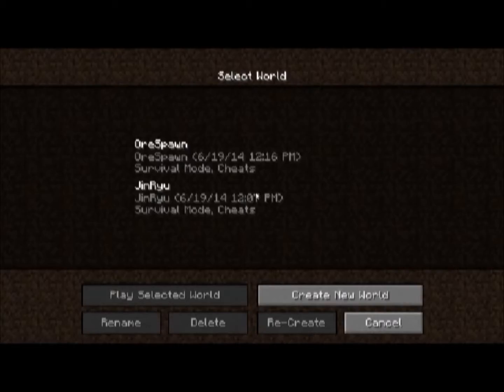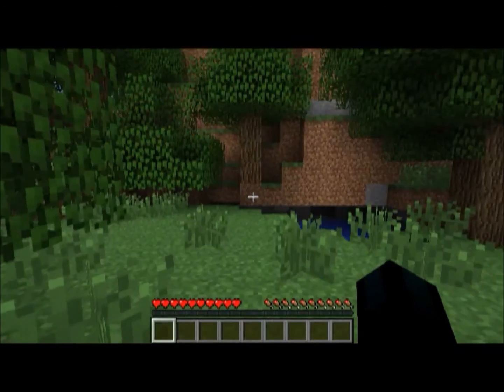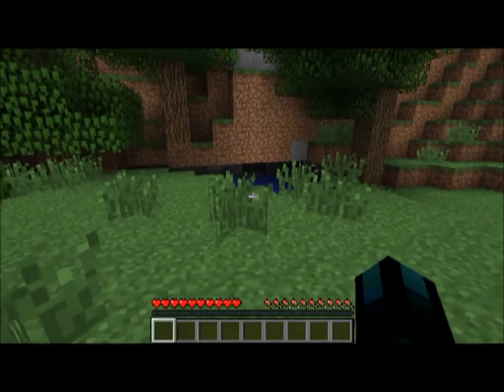It should say 'shutting down internal server' when you shut down OreSpawn or any other mods. You should go down to the mod section and it should say the name of the mod there. We found a cave already, but that's not what we need right now — what we need is wood.